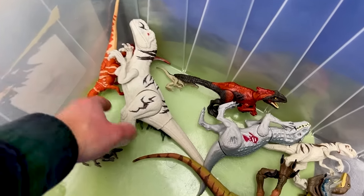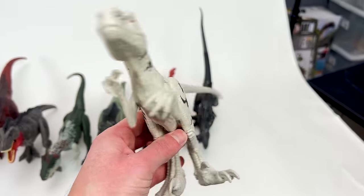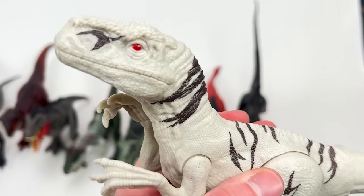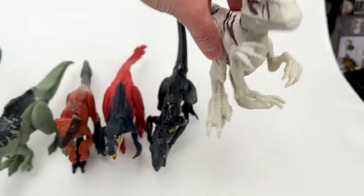Next in size, we've got the basic Atrociraptor figure from Jurassic World Dominion — white body with brown striping all over and those bright red eyes. Let's put this down next to the smaller Endoraptor.